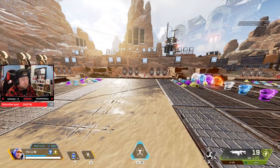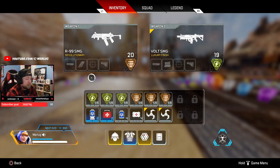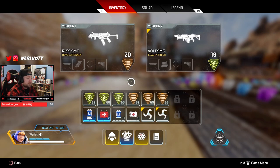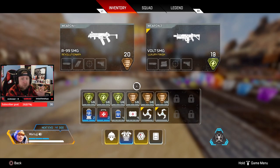Moving on to the level one backpack. Now that you've found your backpack and want to fill it up, my default layout carries 180 rounds for each gun. I get a lot of controversy on this topic, but 180 rounds in either gun is enough to go through an entire fight.